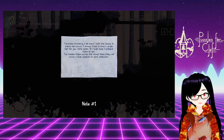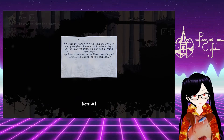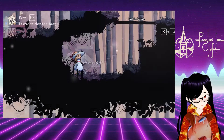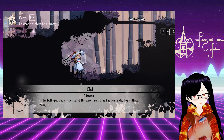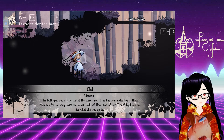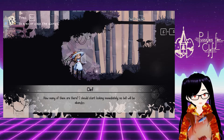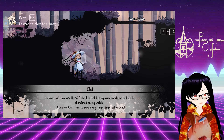I started travelling a lot once I left this island. In every new place, I always try to find a jingle bell for you, little sister. It's high time I present them to you. I've hidden them across the island. Hope they make a fine addition to your collection. Adorable! I'm both glad and a little sad at the same time. Cress has been collecting all these treasures for so many years and never told me. How cruel of her! Thankfully, I had no idea what she was up to. How many of them are there? I should start looking immediately. No bell will be abandoned on my watch. Come on, Clef — time to save every single bell around.